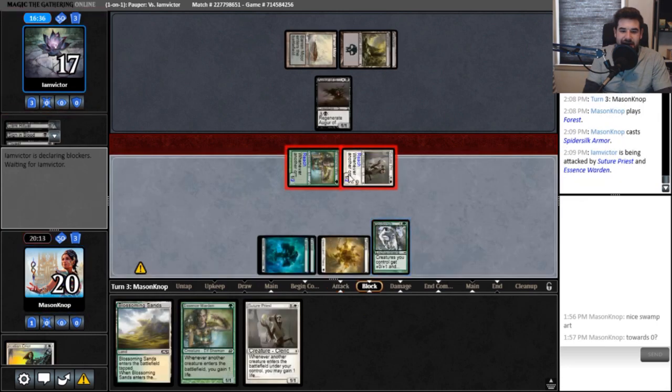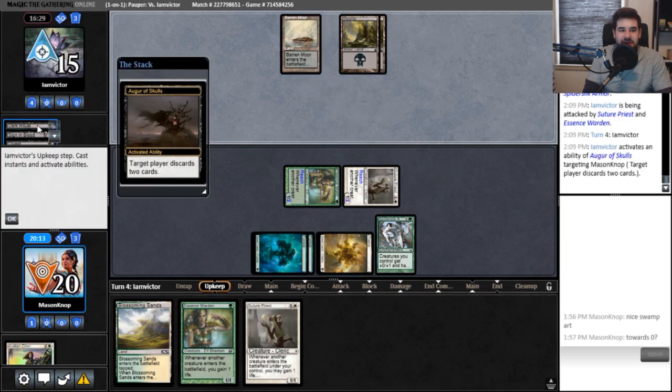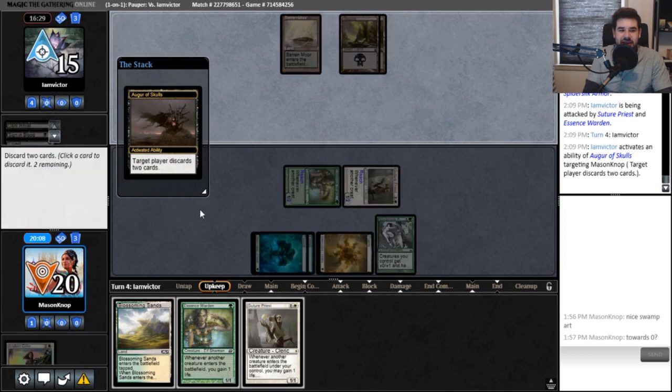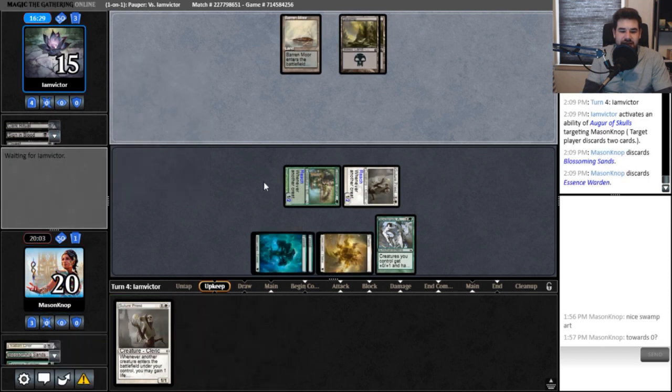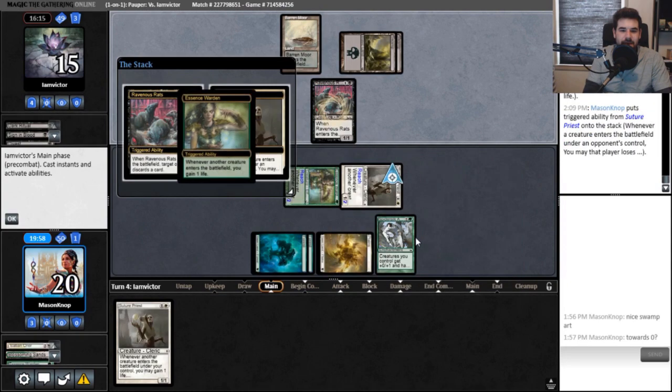Safely getting in. I think reach might actually matter in this matchup if they have any flyers. Discard Sands, discard Essence Warden — we can play Essence Warden next turn. Maybe we should have kept the Sands. We do have card advantage now. Ravenous Rats, all right.